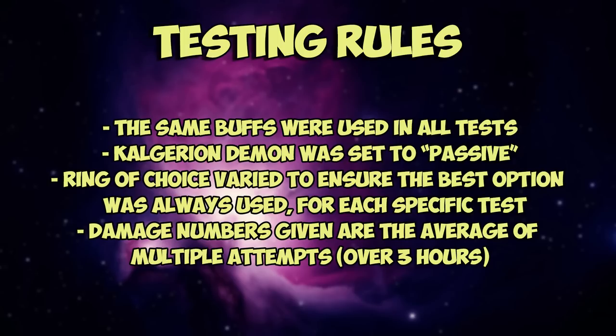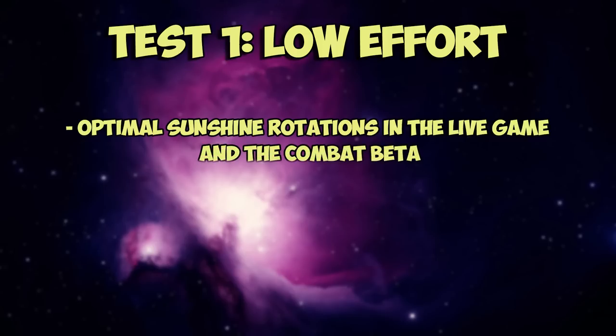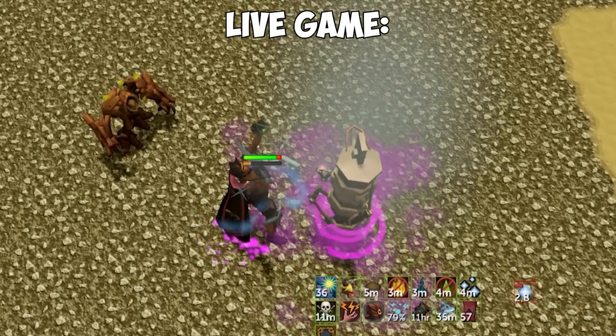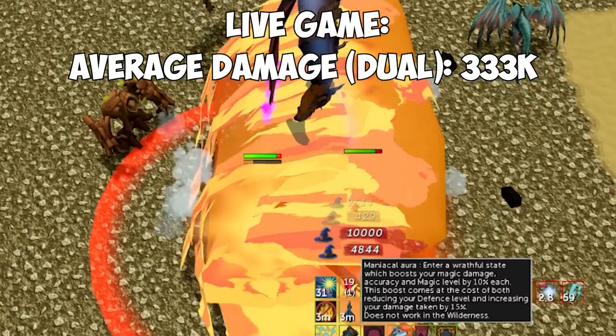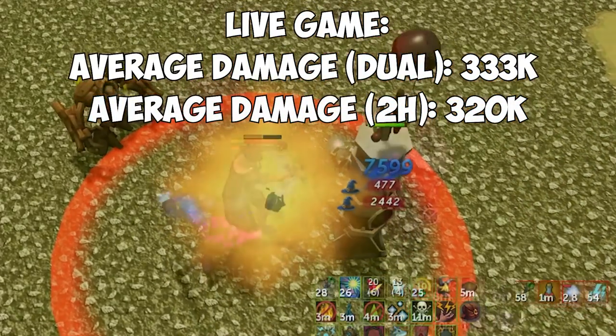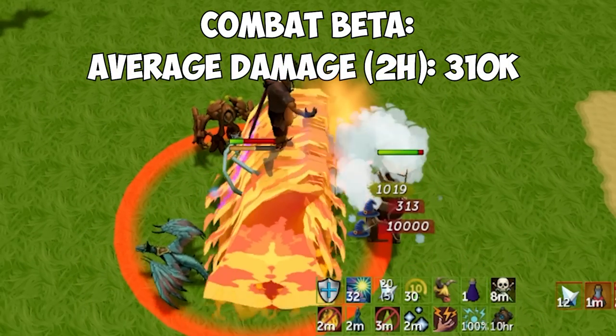Let's do some math and actual damage testing. First, let's use the Fractured Staff of Armiddle in a low-effort way with no 4-tick auto attacking and minimal switching, since that's how most people are going to use it after the change. I did a series of full Sunshine rotations — first staff camping the entire thing, then using the special attack and swapping to dual wields for the full duration. The average damage in the live game for dual wield camping was 333,000, and for staff camping was 320,000. In the combat beta, the average damage staff camping was 310,000, a little under the live game.